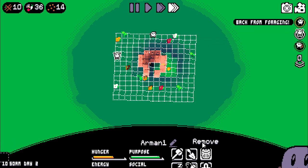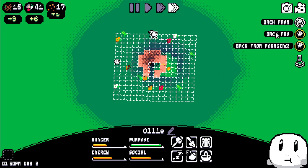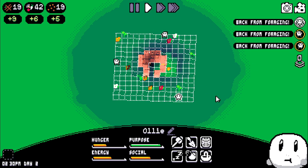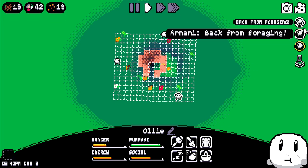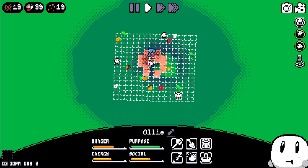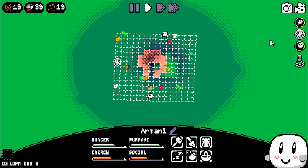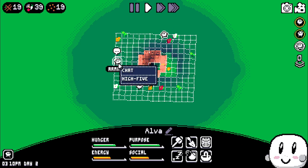I'm going to have them forage again — shouldn't do that in fast forward mode because it's going to take a long time. We have enough wood. Let's have everyone eat. We'll have them chat with people as well. Oh, high five — okay, we can high five now.